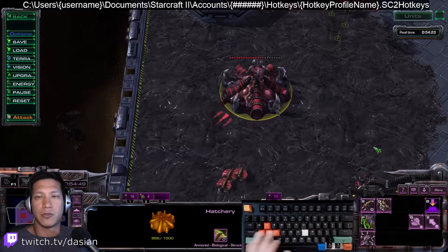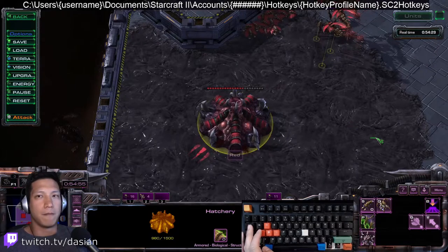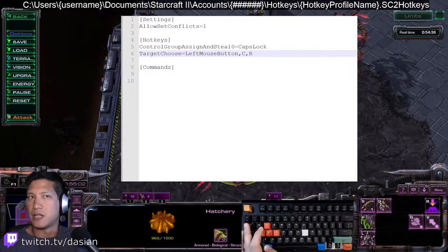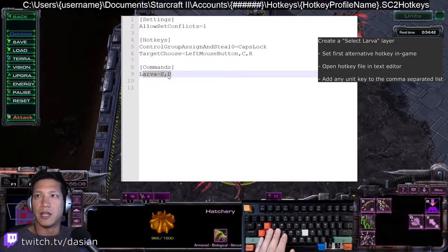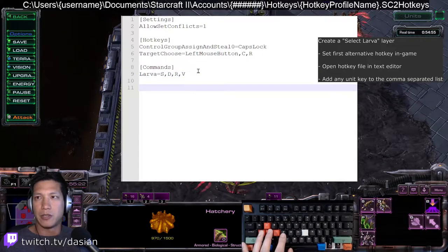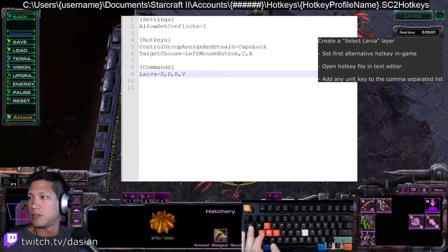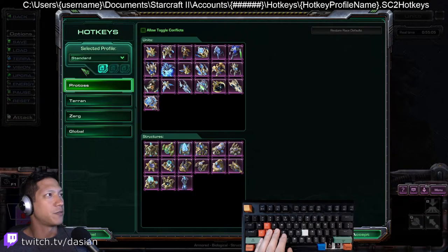I want to do this for other units too — for roaches, overlords, whatever. We have to go back to that file. Once I reload it, there's a new line for larva that says S, D. So if I want to add roaches with R, or overlords with V, I do the same thing as before — make sure it's comma-separated, capital letters, save the file, go back in-game, and switch my profile back and forth so it reloads.